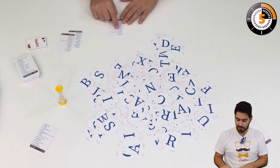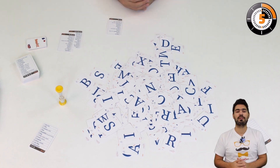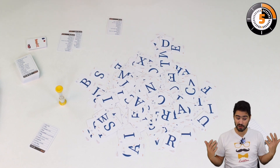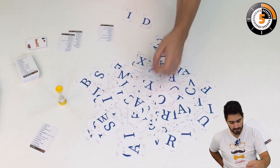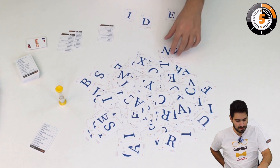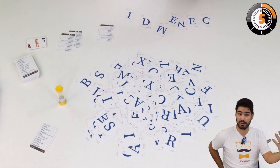For example, here number 5 is Doctor. So I have to find the translation for Doctor. I will probably say Médecin, which is the French word for Doctor, and just take the card with one hand, one card at a time. I found all of my cards, so my round is done.